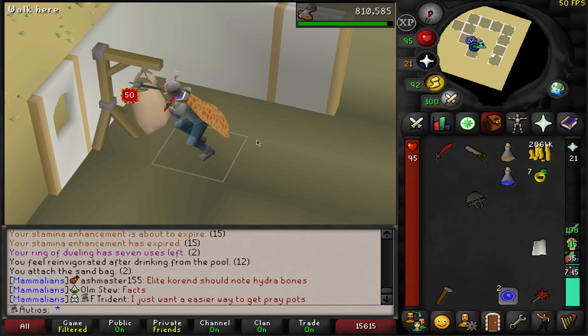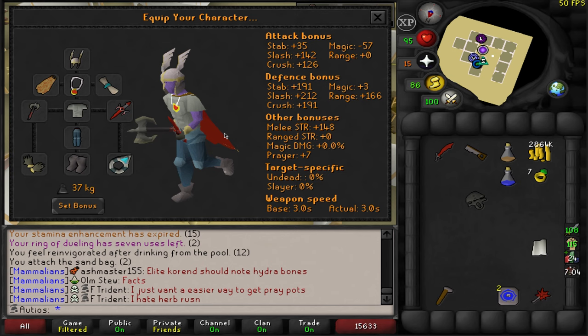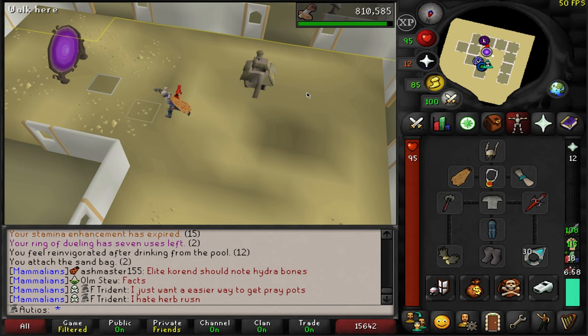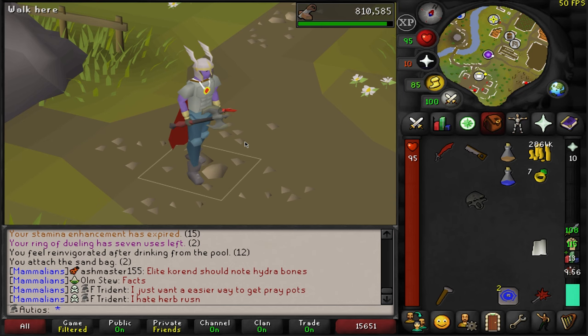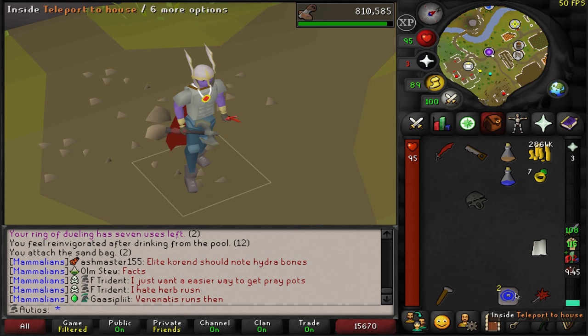Let's see what the new max hit with the axe is — oh, it's a 50! And of course I just have the dummy with my regular gear. But once I get the Berserker ring and things, it's going to go up even more. The stats on this thing are insane — plus 142 slash and plus 126 for crush. Jagex, truly, if this thing doesn't get nerfed, they just changed the Ironman meta forever. You're not going to see Ironmen using a Dragon Scimitar from basically level 40 Slayer until 85 — everybody's going to be using this axe now. It's really good until you get the whip.